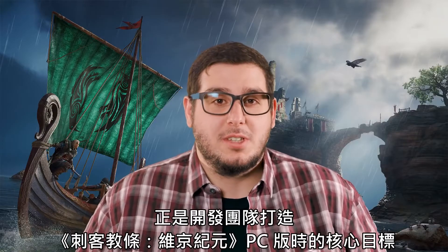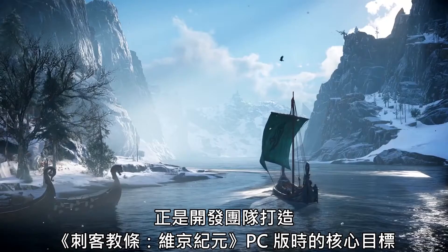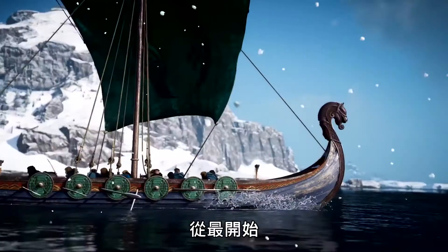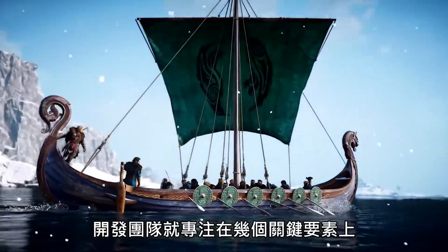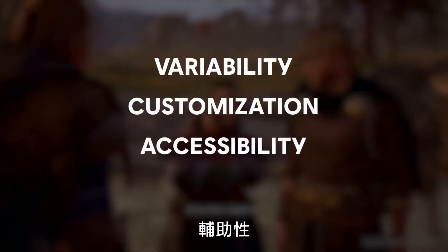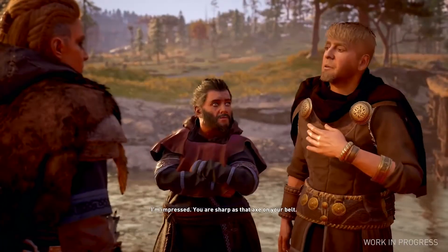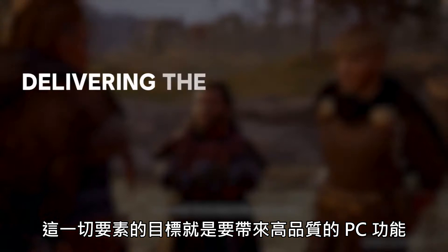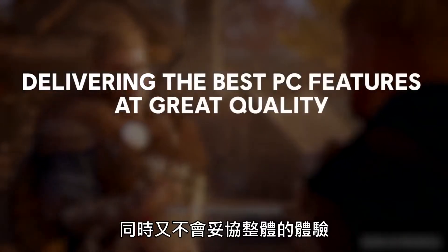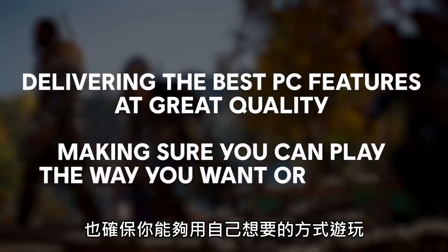Building the best experience possible is at the heart of what the team set out to achieve when building the PC version of Assassin's Creed Valhalla. From the very start, there were a few key elements the team nailed down and focused on: variability, customization, accessibility, and hardware performance. All of these key pillars are aimed at delivering the best PC features at great quality without compromising any aspect of the overall experience, making sure you can play the game the way you want to.